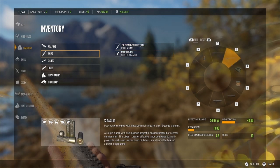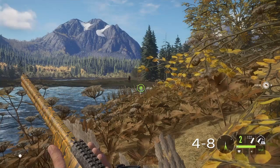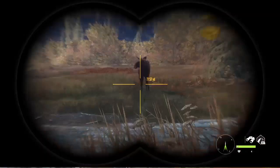For the 12 gauge slugs: range 54 yards, penetration 40, expansion 19, and it's good from class 4 to 9. I do have some cow moose in front of me — it is now moose drinking time.